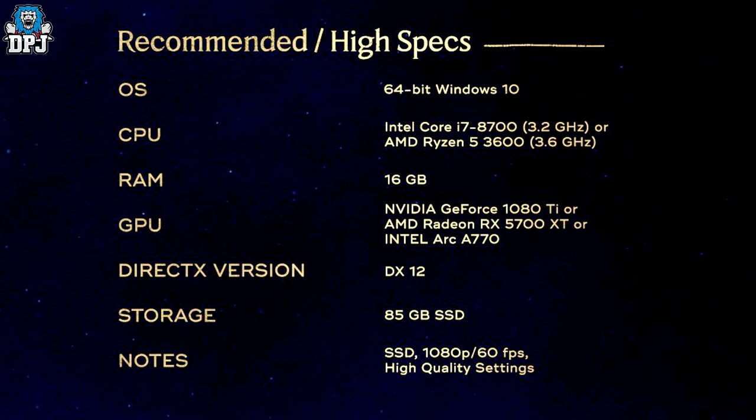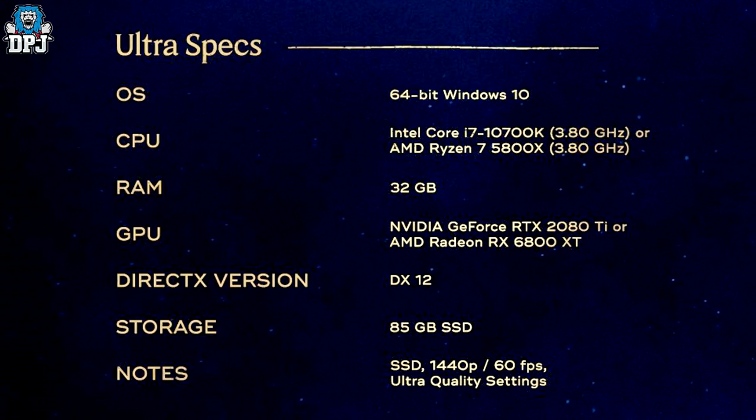Recommended/high specs use the same OS — Windows 10 64-bit. CPU: Intel Core i7-8700 at 3.2GHz or AMD Ryzen 5 3600 at 3.6GHz. RAM: 16GB. GPU: Nvidia GeForce GTX 1080 Ti, AMD Radeon RX 5700 XT, or Intel Arc A770. DirectX: DX12. Storage: 85GB on SSD — SSD appears to be required here. This runs at 1080p at 60 fps on high quality settings.